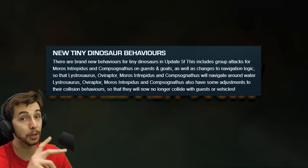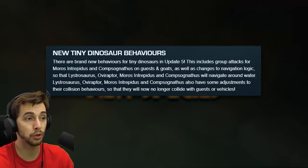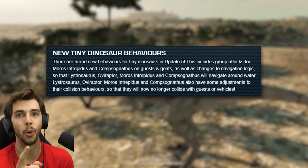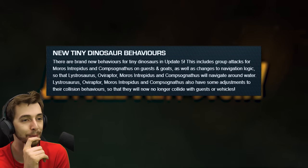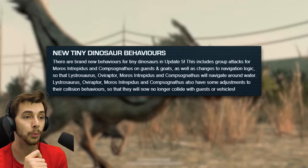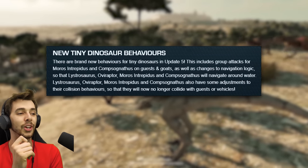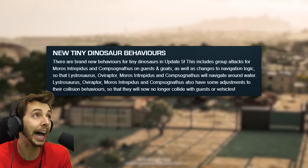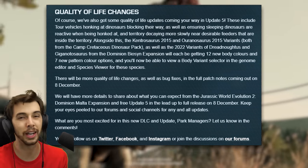There are brand new behaviors for tiny dinosaurs in Update 5. This includes group attacks for the Moros Intrepidus and Compsognathus on guests and goats — they couldn't do that before, so now we're getting new animations. I wonder if there'll be a nod to The Lost World. There are also changes to navigation logic so that Lystrosaurus, Oviraptor, Moros Intrepidus, and Compsognathus will navigate around water — no mention of Dimetrodon, so Dimetrodon is apparently supposed to drown itself. Previously the compi would run into water above its head, which was a bit silly. These are going to be silent changes you might not notice unless you know about them.